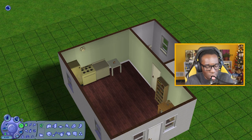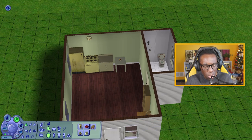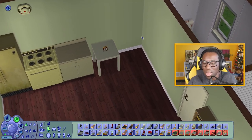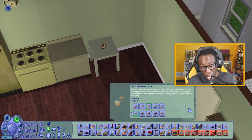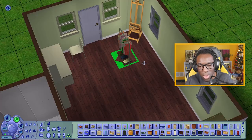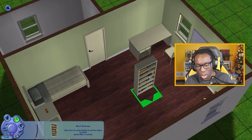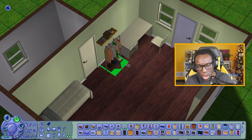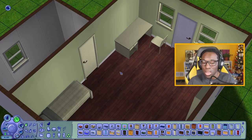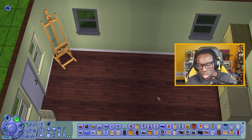Now that we have our bed sorted, let's figure out our bed situation again. We also forgot we need some type of dresser drawer so we have our clothes and can change if we need to. What if I put the bookcase over here and my clothes over here? I kind of like that idea but I like the bookcase near the desk.